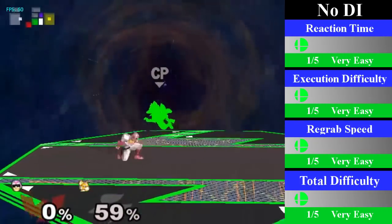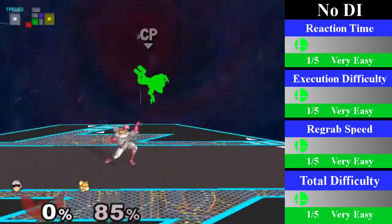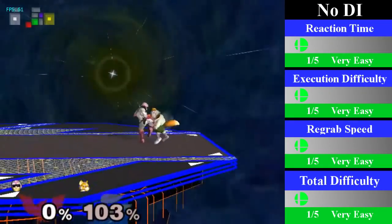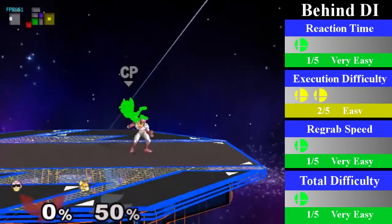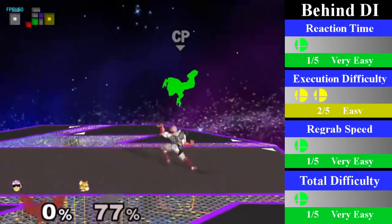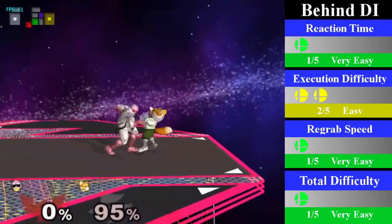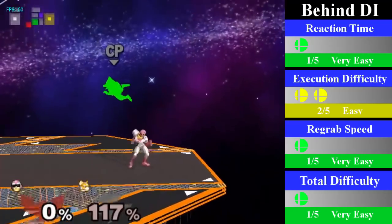For no DI, you can regrab Fox by going for a small dash jump cancel regrab. You just have to delay the regrab a little bit more as Fox gets to high percents. To finish this chain grab, you can go for an up throw into a reverse knee at high percents. For behind DI, from 43% until 86%, Falcon can regrab by going for a turnaround regrab. From 86% onward, he has to turn around dash jump cancel regrab instead. You could finish this chain grab by going for an up throw into a reverse knee.